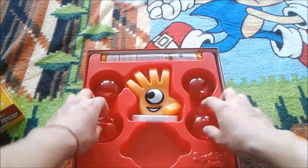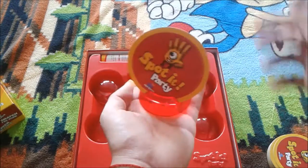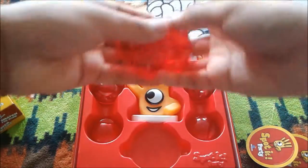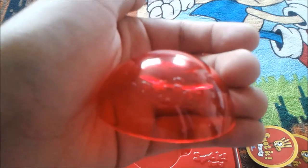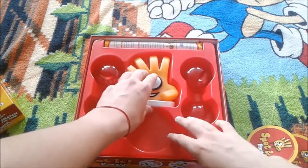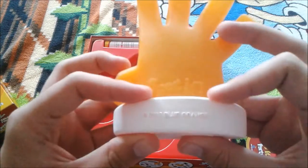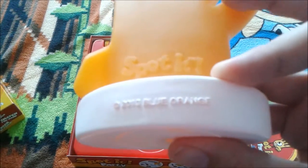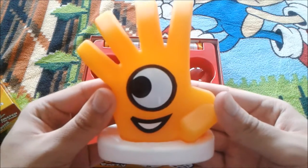These pods are used for specific game modes — they're meant to hold one card each. Each pod has the Spot It brand embossed into the plastic, which is a nice touch. The mascot figure is a little rubber hand that almost looks like a chew toy. It says Spot It on the back and has the Blue Orange brand on it. It's got five fingers and a big eye right in the middle.